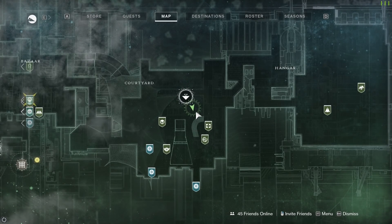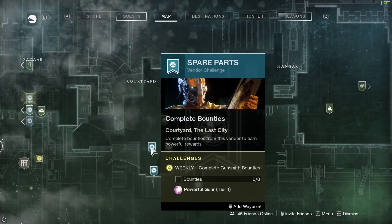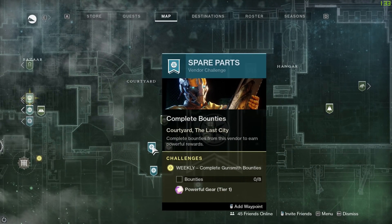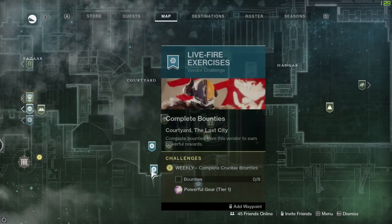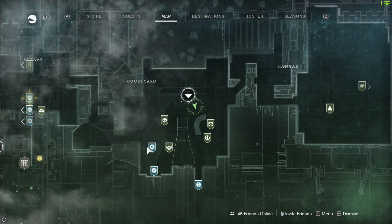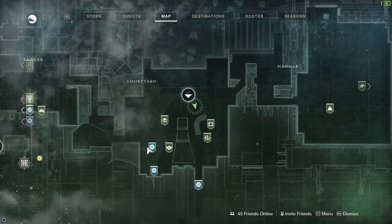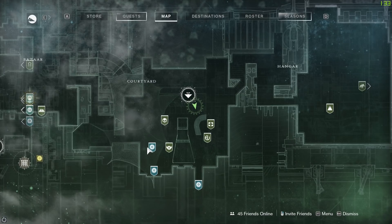What have we got to do in Destiny 2 this week? If you're new to the game, welcome — come on in, pull up a pew, pour yourselves a brew, and regard the items on the menu: the tower map. These icons represent vendors, and vendors are distributors of weekly challenges, bounties and quests — all the things you love to do in return for some lovely loot.